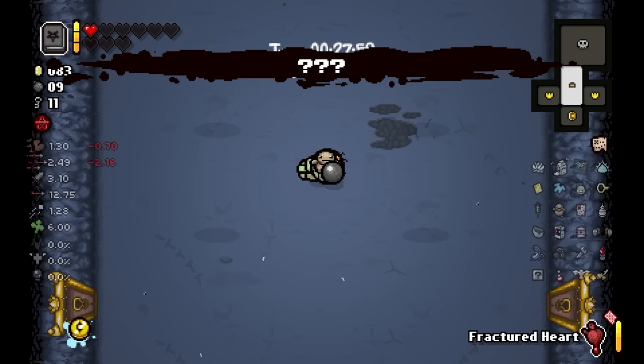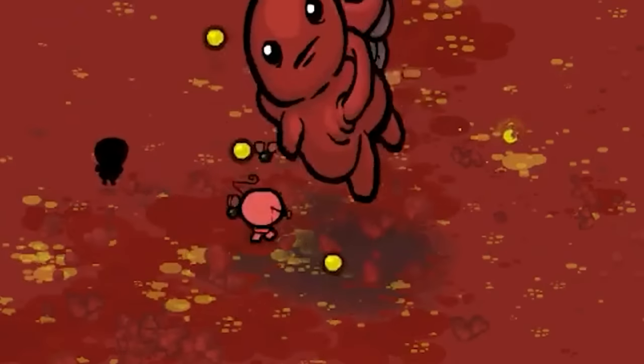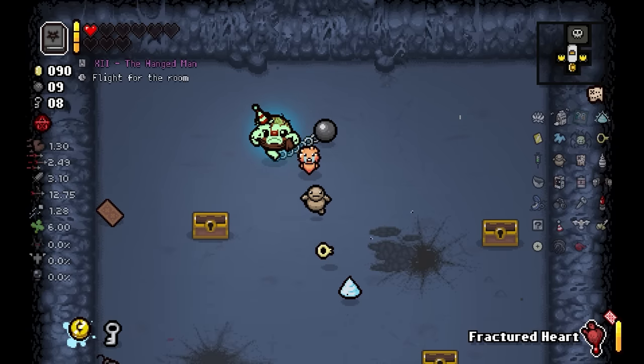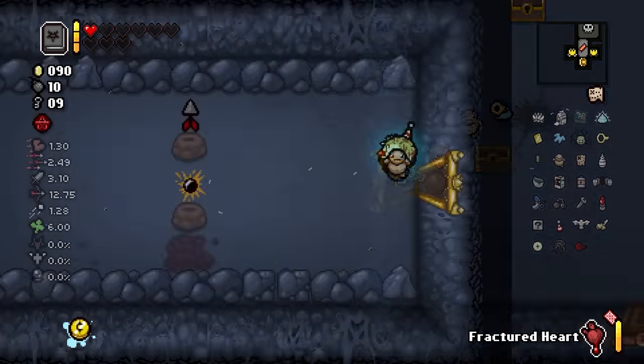We got a Hush fight as well - I want to do this. Sorry - I think orbitals have always been good against It Lives; using the bombs is what you used to do against Flash It Lives - I remember now. Ton of chests! Any statistics? No, it's alright. We got another black market to look forward to - very excited for that. Treasure room on the left.